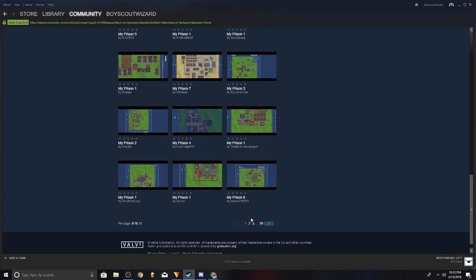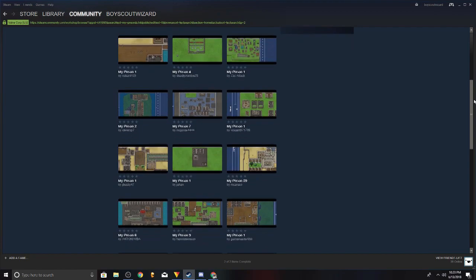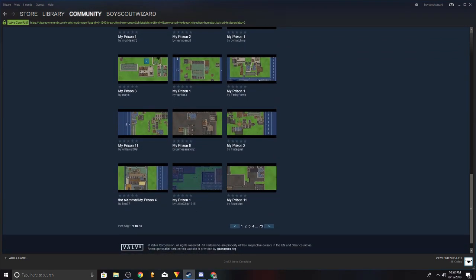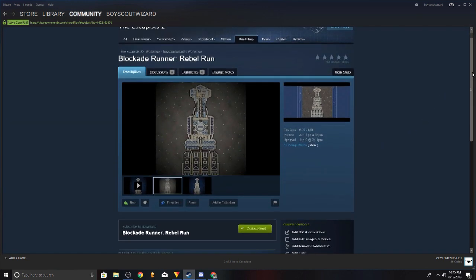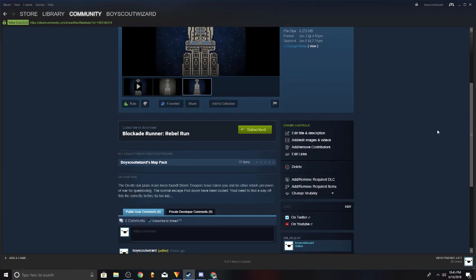I actually tried searching 'my prison' in the workshop, and there are 79 pages of people that just named it 'my prison' followed by a number. If you're going to go through the work of designing a really good prison, you might as well name it. Lastly, and it's always optional, but I always have fun doing it — make a story for your prison. Go into the description and try to think of something about what your person playing it would be doing. This gets the other people that play it involved in your own little world.